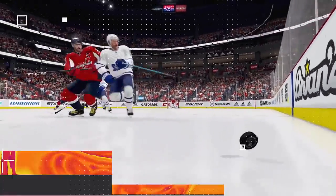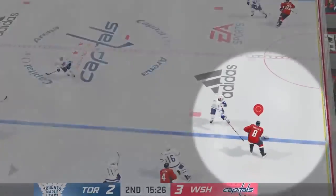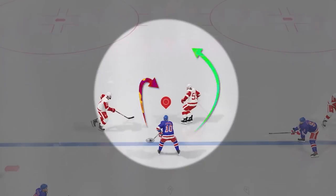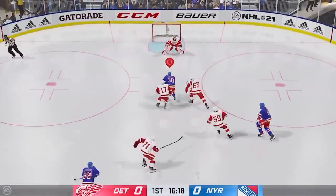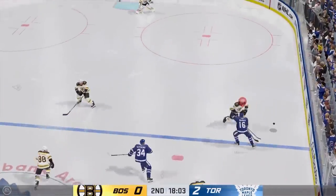In NHL 21, to replicate the boundary-breaking attributes of Ovechkin and McDavid, we added a multitude of slips, banks, and chips so you can retain speed and acceleration. This is especially useful when your opponent is playing the trap or aggressive on the blue line.